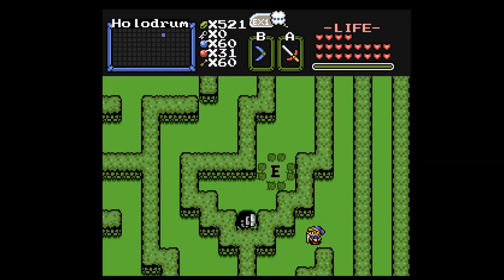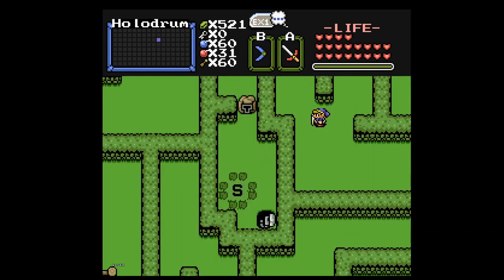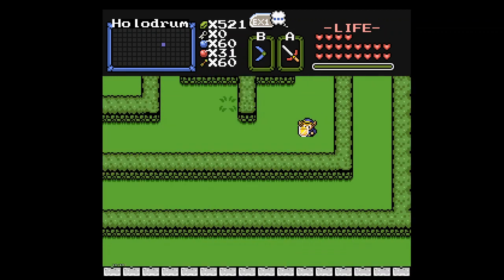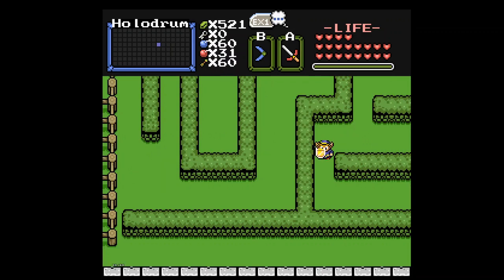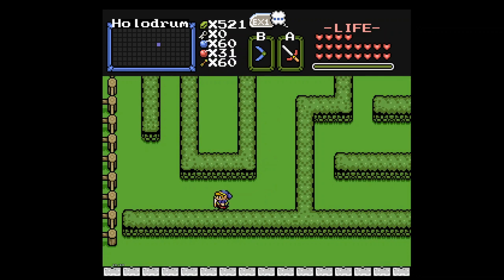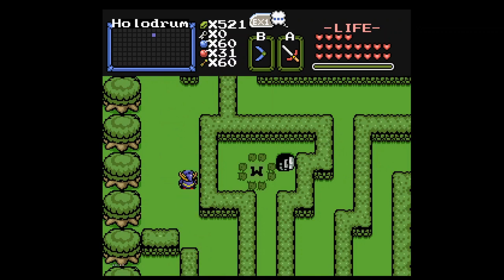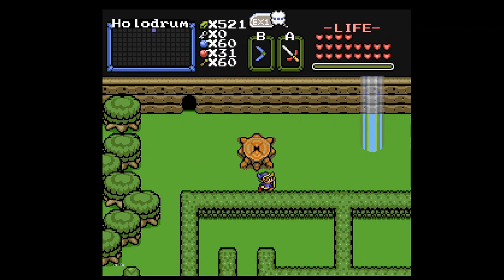I'm not entirely sure about how all of it works. I think it only affects melee, but I'm not sure it might also affect sword beams. It's nice, and I want to have it before we go into the next dungeon. So we're going to ignore everything else here, and then warp back to the ice area, and I'm going to make it to the next dungeon and we're going to call it quits.